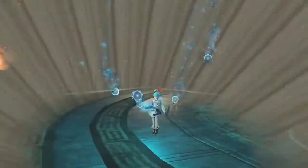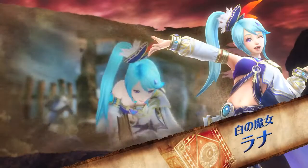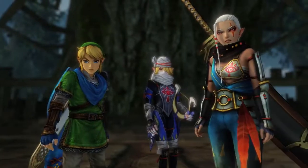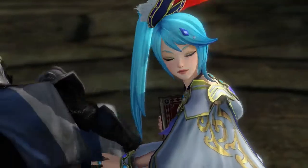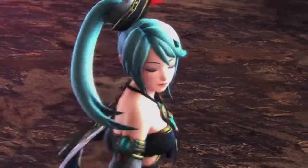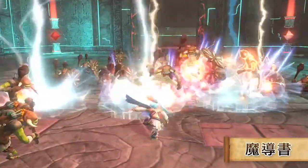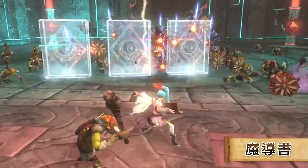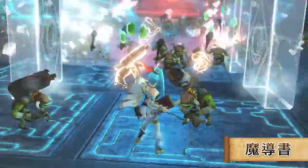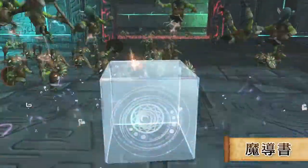ゼルダ無双には、ゼルダシリーズのキャラクターだけではなく、ゼルダ無双オリジナルの新キャラクターも登場します。魔導書を片手に戦場をかける白の魔女、ラナ。今作のストーリーの鍵を握る重要なキャラクターでもあります。活発で何事にも一生懸命な女の子です。魔法の壁を作り出して、押したり、挟んだり、壊したり、さまざまな攻撃を繰り出します。